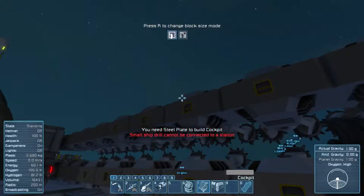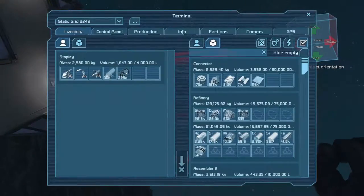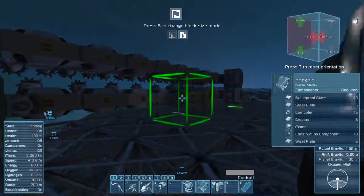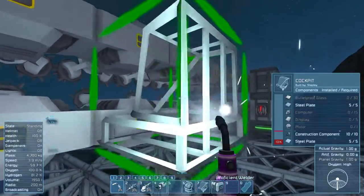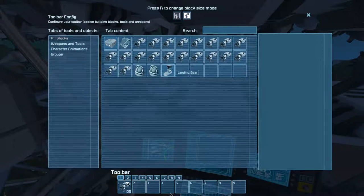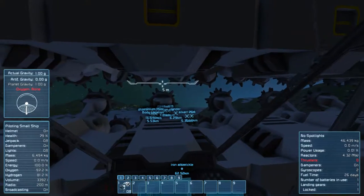I need some more materials. I just need to get it placed and put some sort of power source down. I've finished the cockpit, I've welded a battery down, and I'm just setting up the drills at the moment. Let's try them.